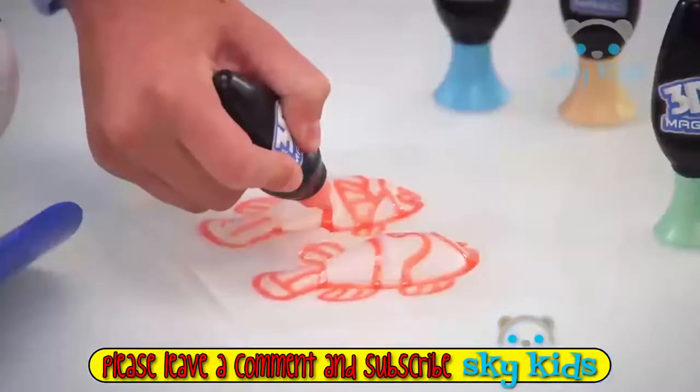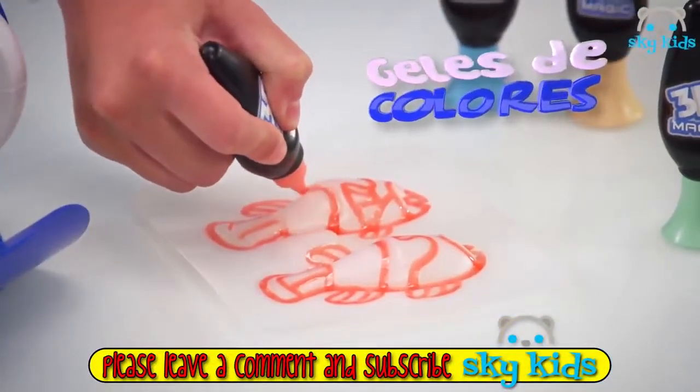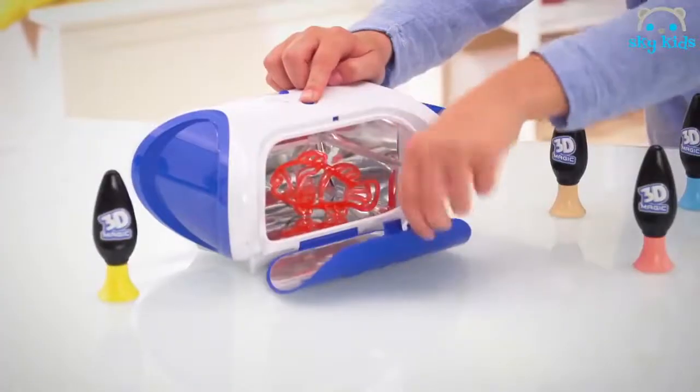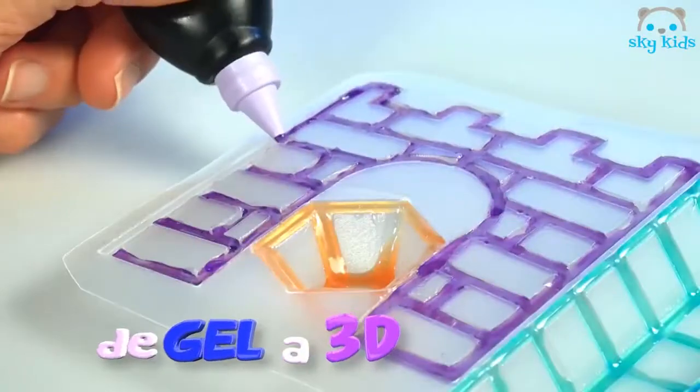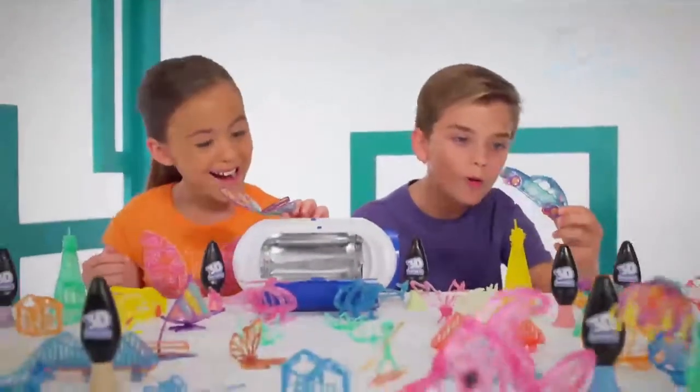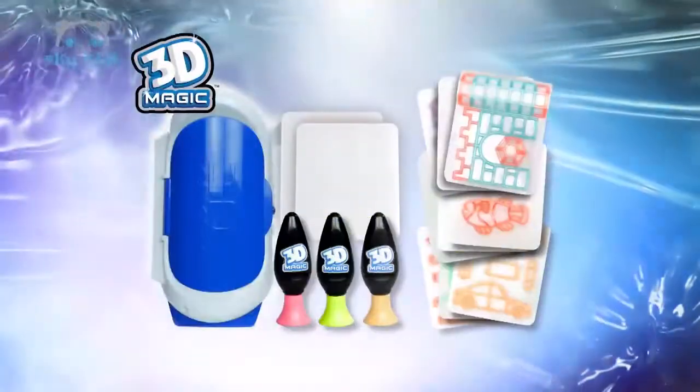3D Magic! Usa los geles de colores en la figura que más te guste! Ponlo en el 3D Maker para aplicar tu creación! De gel a 3D! ¡Wow! ¡Es flexible! Diseña y crea tu billú favorita! Si puedes soñarlo, puedes crearlo! 3D Magic Maker!